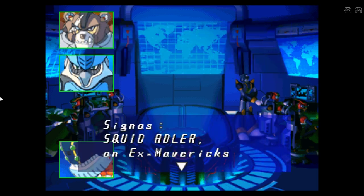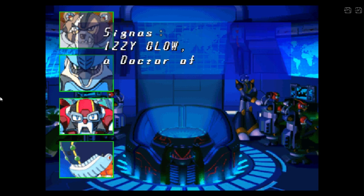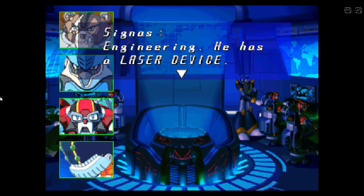The Grizzly Slash Bear is a split ladder. He has an EG type, the Grizzly Blow, and a Doctor of Engineering who has a laser drill.